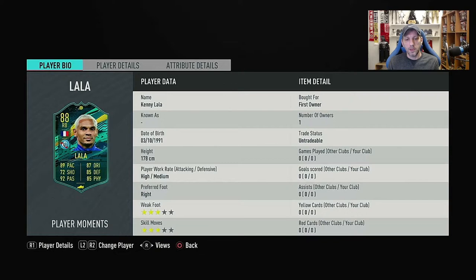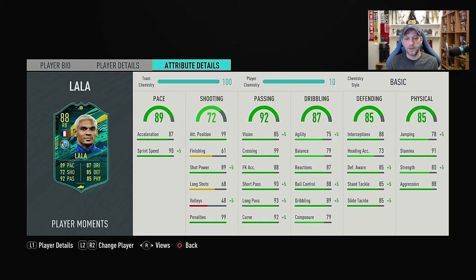He's 178cm, so about 5'10". High-medium work rates, which you commonly see on fullbacks - right-back or left-back, most are high attacking, medium or low defending. Right foot with 3-star weak foot and 3-star skills. Pace is 89 overall with 87 acceleration and 90 sprint speed. Shooting is very good for a right-back: 99 attack positioning, low finishing, 89 shot power, no long shots or volleys, and 99 penalties. Passing is very high with 85 vision, 99 crossing, 90 short pass, 93 long pass, and 92 curve.